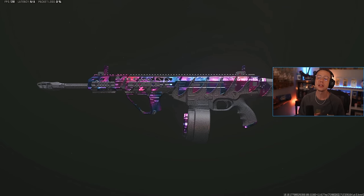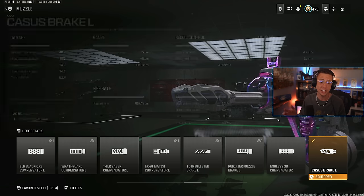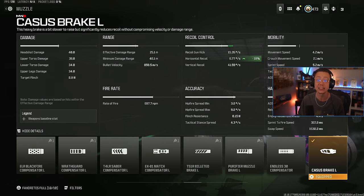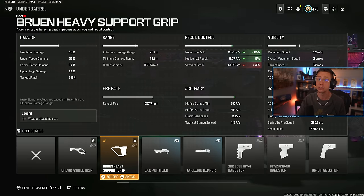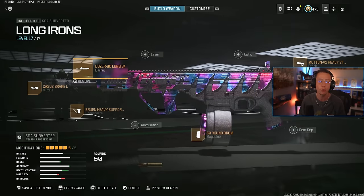We've talked about the Subverter a lot lately, but this thing goes crazy in the mid to long range. It's got a phenomenal TTK and it's incredibly easy to use — one of my personal favorites this season without a doubt. Really just focusing on control with this setup, making it as easy as possible. The Cassus Break is going to attack that horizontal recoil and make it a lot more predictable. Bruin Heavy Support, even after the nerf, also attacks that horizontal recoil and adds firing aim stability and idle sway benefits as well.